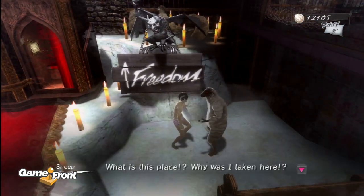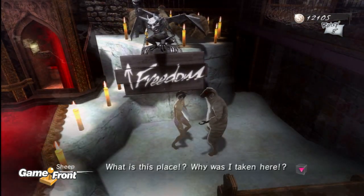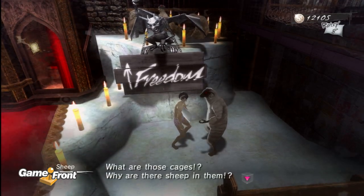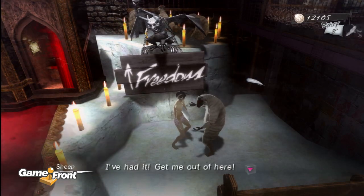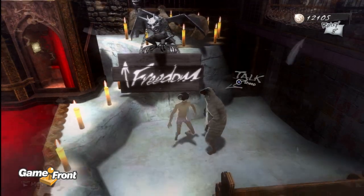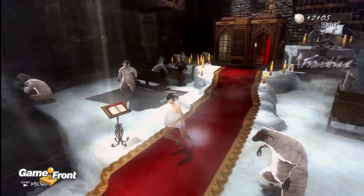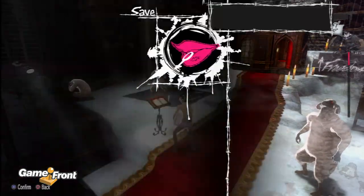What do you got to say? Why was I taken here? Because you probably cheated on your girlfriend or wife. All right, let's save and get on our way.